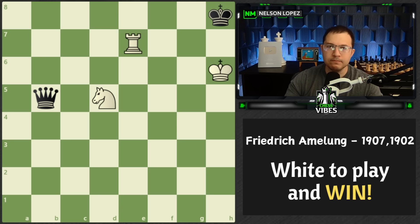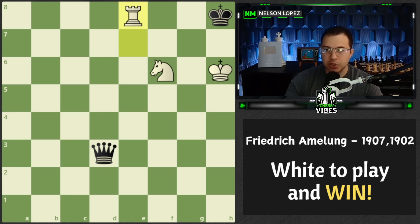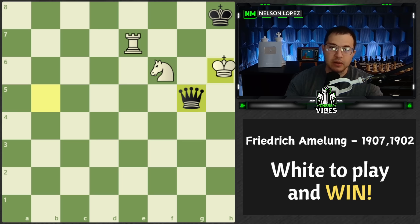If you had a chance to look at that, a lot of you might have suggested knight to f6. It looks like a really good try because we're trapping the king and threatening to checkmate with the rook here or here, depending on what black does with the queen. But black has an amazing move: queen to g5 check, forcing us to capture. Once we capture, it's a stalemate and black escapes with a draw. So that's the problem — knight to f6 is a good try, but the winning move is actually knight to f4 instead.